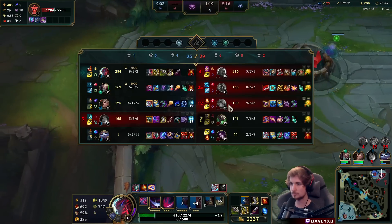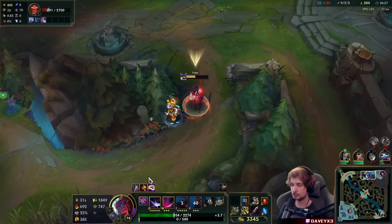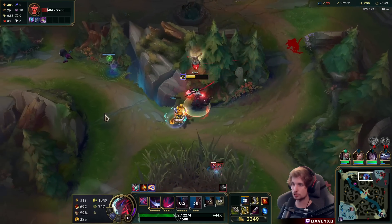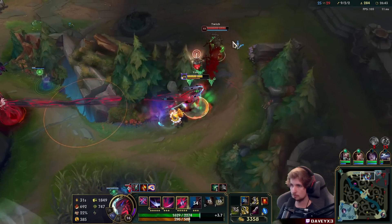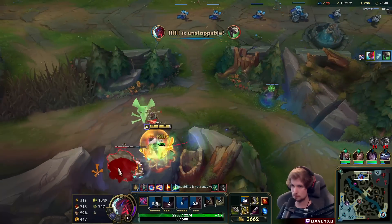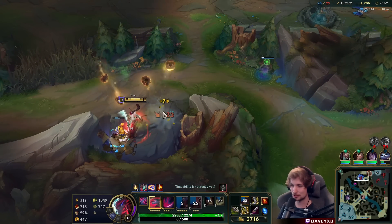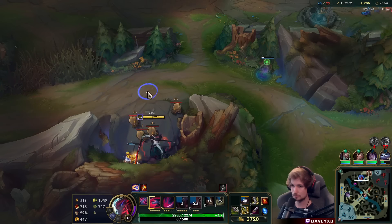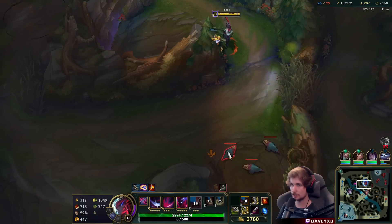Time to get some jungle camps. Twitch may show up — he's coming down for me right now, I'm pretty sure. Told you — Yuumi also knew. 3.7k gold.